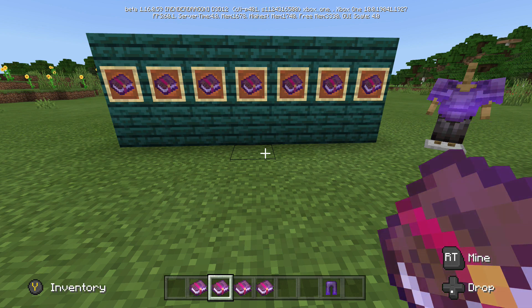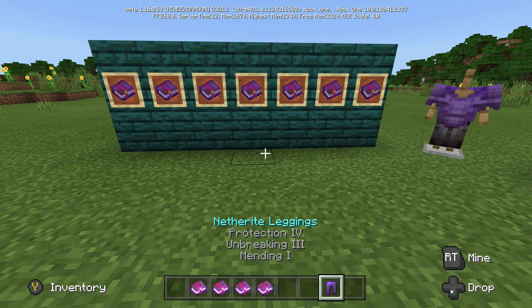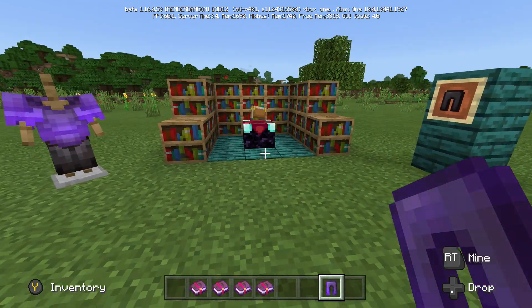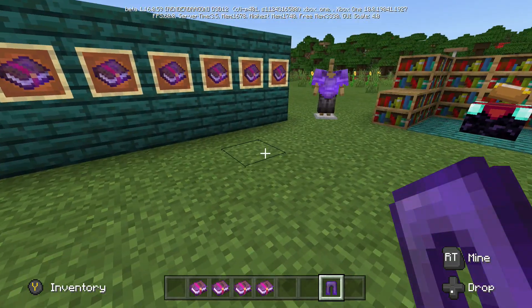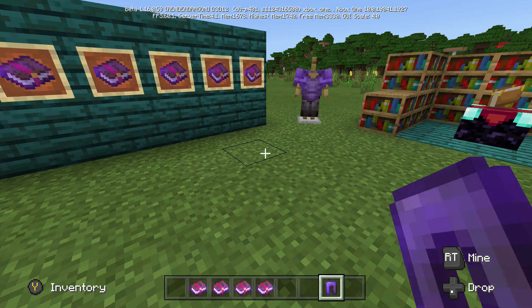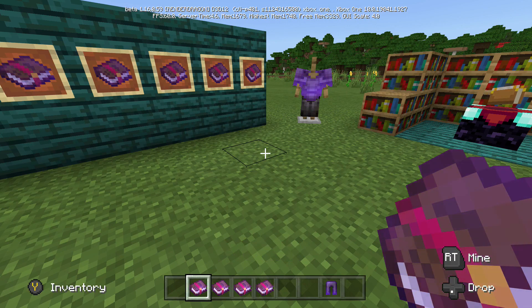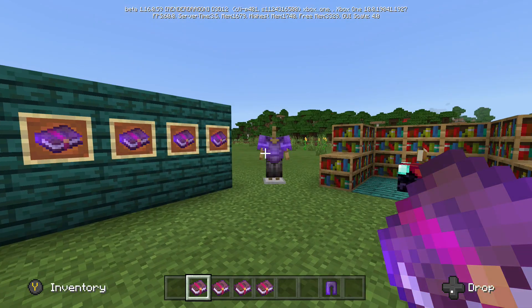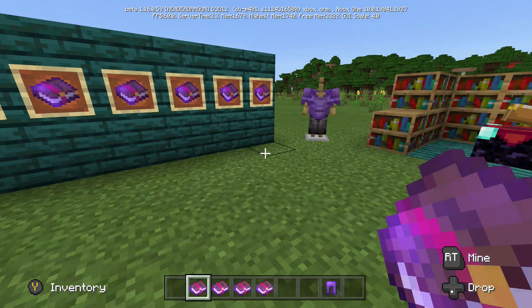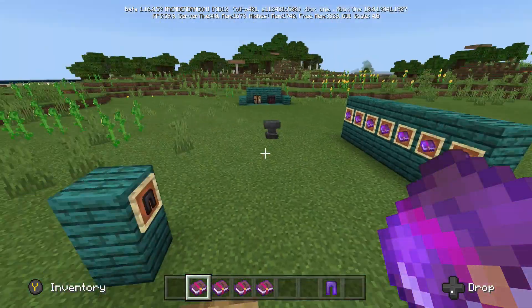Fire protection protects you from fire, blast protection protects you from blasts like the Wither, and projectile protection protects you from skeleton arrows and projectiles. I like regular protection on my leggings because the leggings are the second greatest piece of armor. If you wanted specific protection, it would go on your boots or helmet.